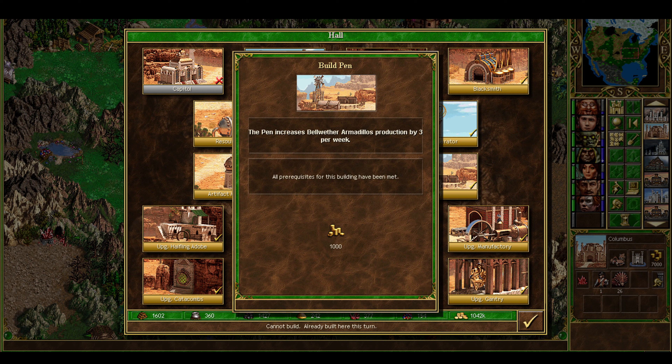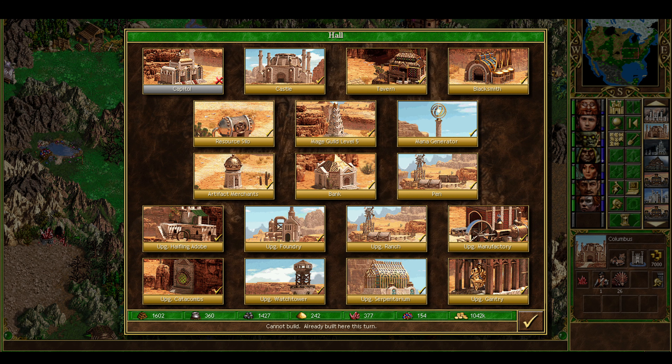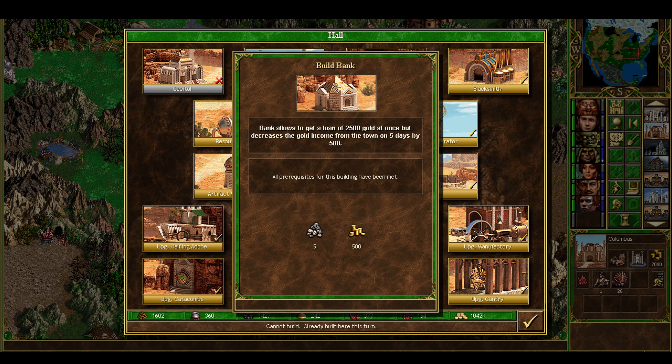You also have a pen, which increases armadillo production. Armadillos are probably our worst troop, but if money is no object you'll want this to help amass them for town defense. But the most interesting and unique building among Factory's structures is the bank. It's a no-interest bank: you get a loan of 2,500 gold and pay 2,500 gold back over the course of five days. Especially early game and into mid-game when money is tight, you can front-load purchases on day one, get as many troops into the field as possible, and slowly pay it back. At just five ore and 500 gold to build, this is a really powerful asset.